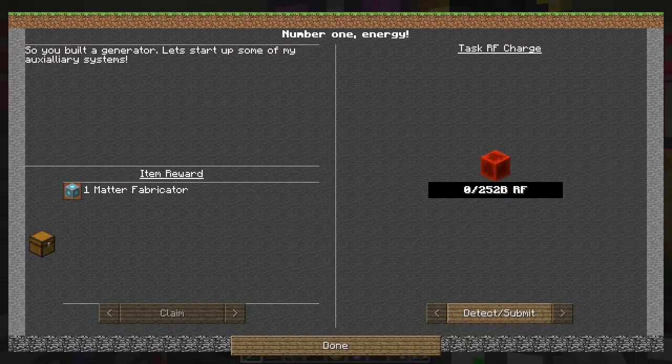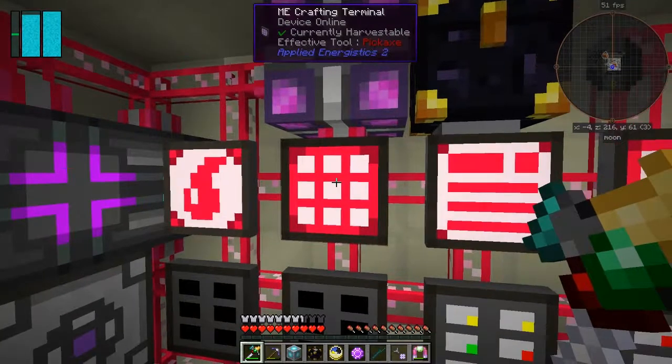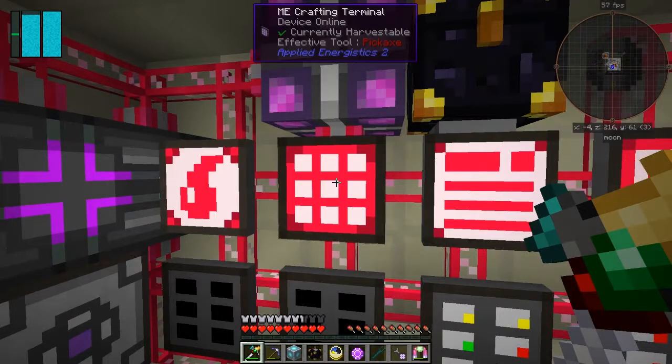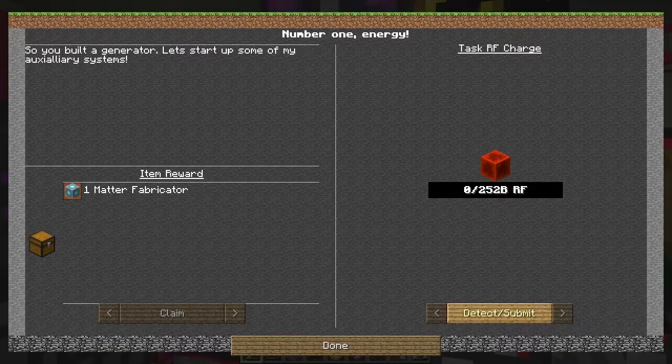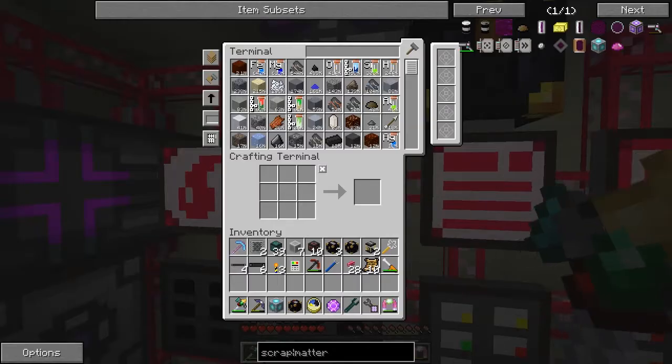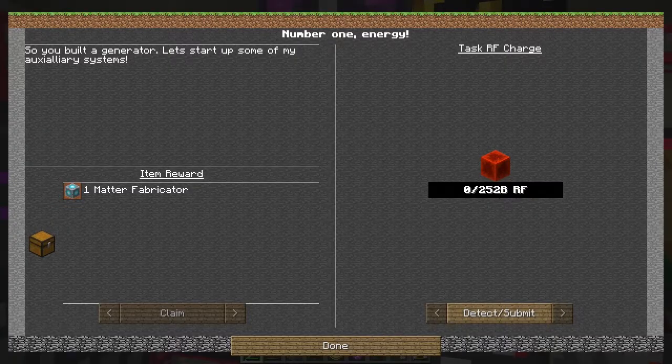So what do we have to do for this? That's the matter fabricator. Now, can I actually complete this quest without it crashing? Let's just see — I'll claim it. I don't need to worry about that one actually, but there wasn't that quest for that one.